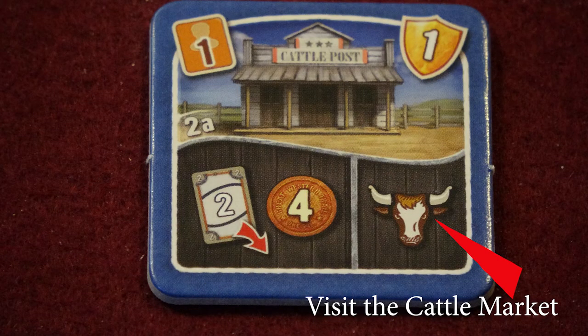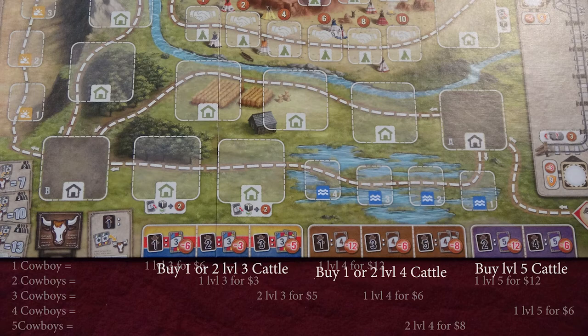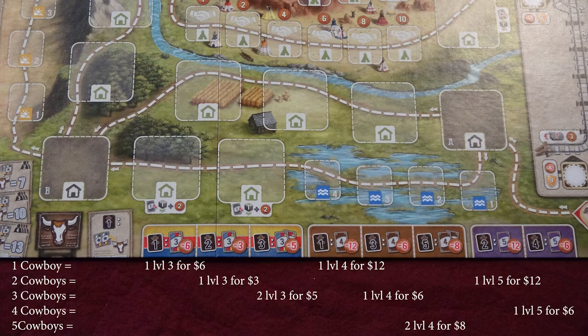The buying cattle action looks like this. Players can buy cards from the cattle market below the board. The number and quality of cattle they can buy and the prices they pay for them are determined by the number of cowboys they employ. Cowboys are spent to make purchases — they don't actually leave your board, but you can only use each cowboy once per trip to the cattle market. There are many variations of the cattle purchasing action printed along the bottom of the board, and you can make multiple purchases or purchases at better prices depending on how you allocate the use of your cowboys for that particular trip.